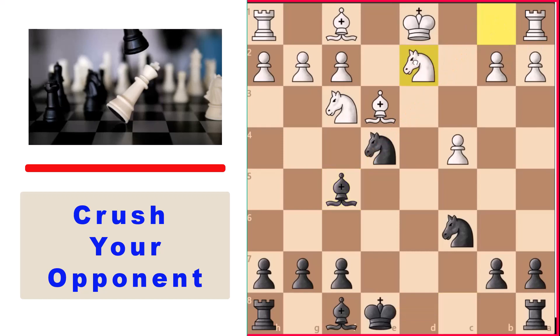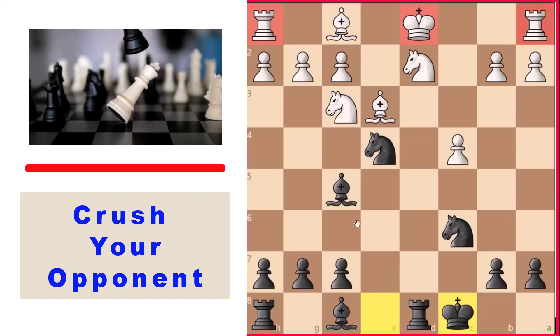White usually plays knight to d2 trying to cover the king; then you simply castle queenside, and White is quite defenseless. Their king is again deadly exposed, and because they can't castle, they can't get their rook involved. You just want to play bishop to f4, then rook to e8, quickly mobilize all your forces, attack White, and win the game.